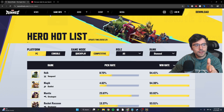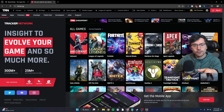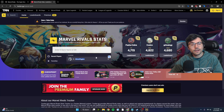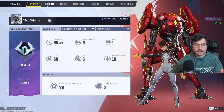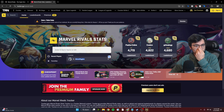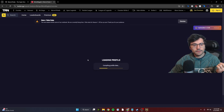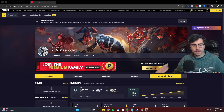I highly suggest you try this one out, but another great tool is tracker.gg, and you can select Marvel Rivals. In here, you can look up anybody's name, and it's pretty much the same as looking at the statistics area in the Marvel Rivals game, but it gives you a bit more data, which is really cool. I would note, if somebody had their profile hidden, then it wouldn't show all the data, but it takes in as much as it can get.